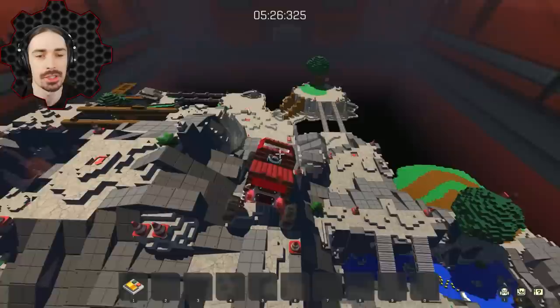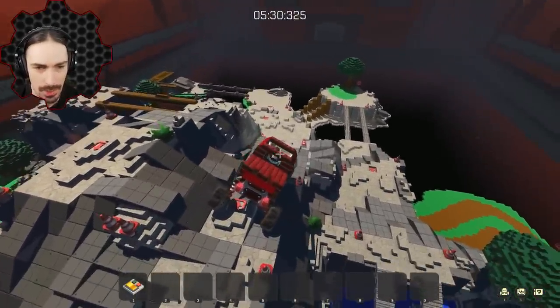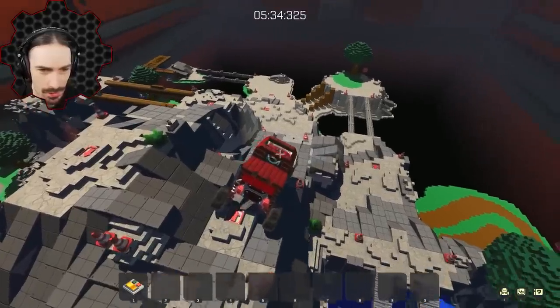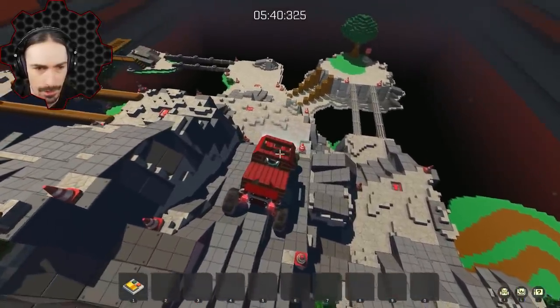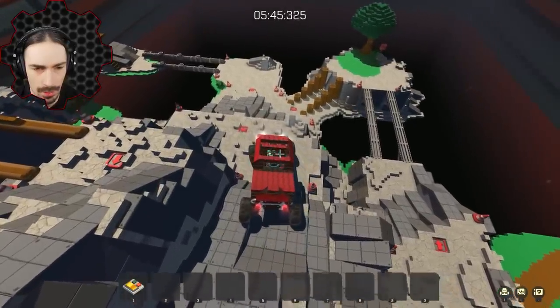Don't tip over! All right — I'm good. Disabling four-wheel steering. That was so close! What is happening here? Oh, it's just the ground — we're on rocks. The ground is just misaligned. Okay, here we go — on the front end.